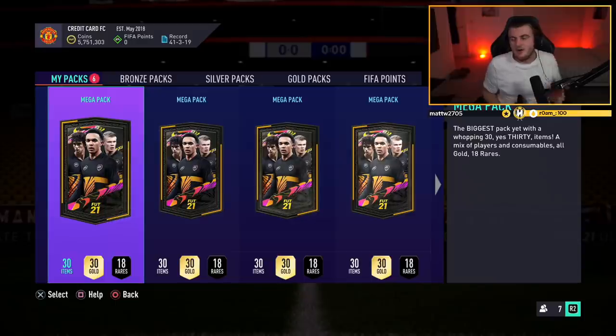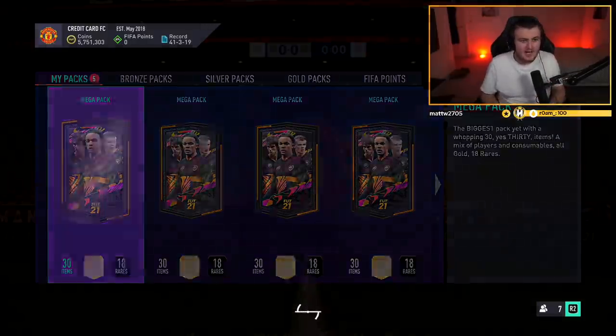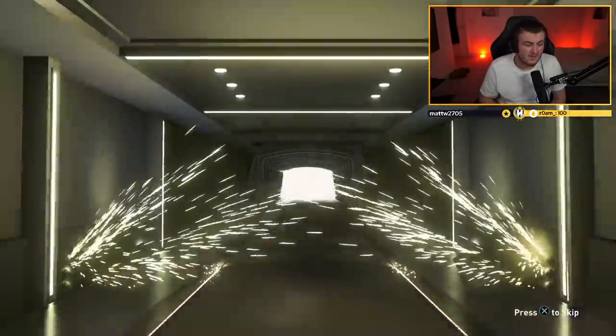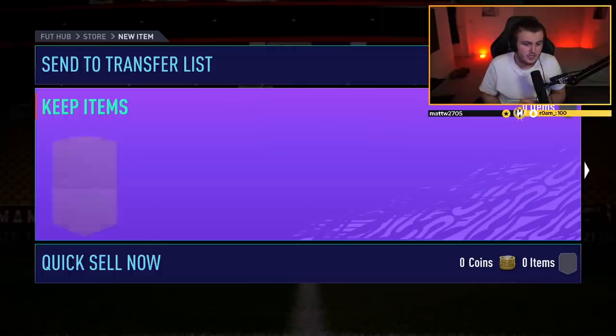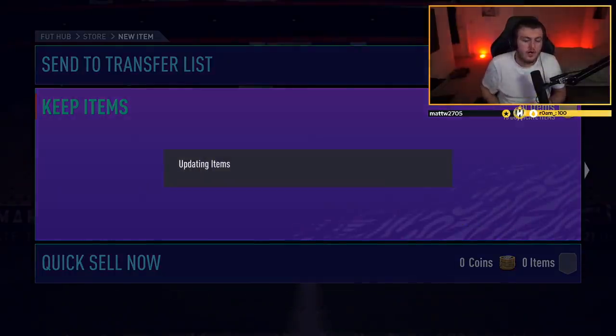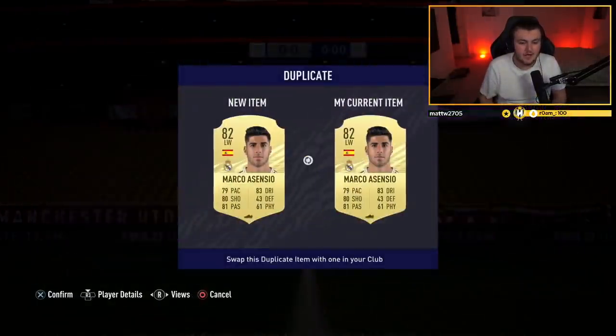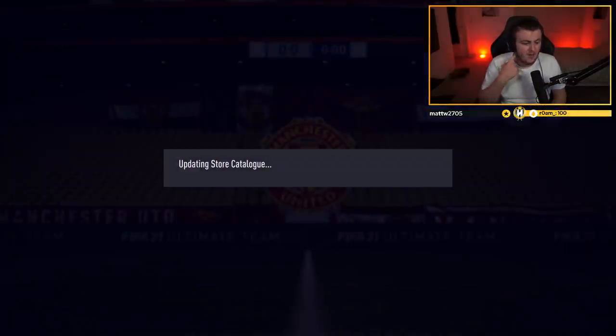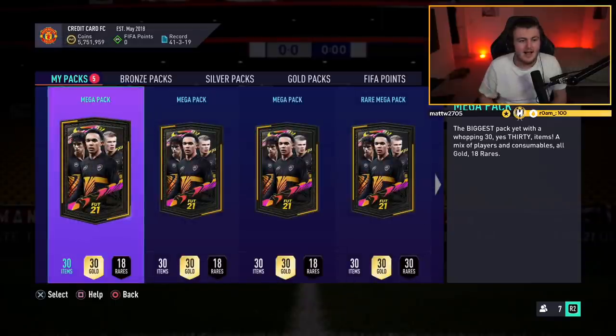Four mega packs now. Can we get something good from one of these four mega packs? Fingers crossed — first Division Rivalry Rewards of the year. First mega pack doesn't have a board, but at the start of FIFA it's not terrible because you have the likes of Alphonso Davies and Richarlison who sell for a lot of coins, and getting them tradeable would actually be a big boost. Unfortunately, the first mega pack wasn't fantastic.